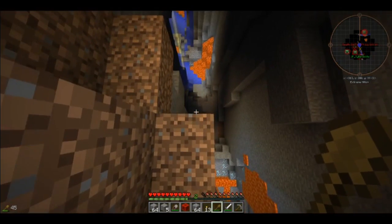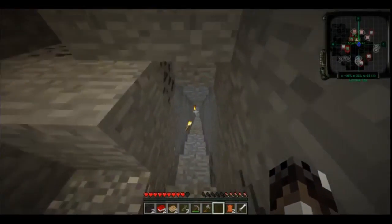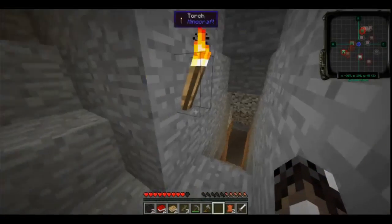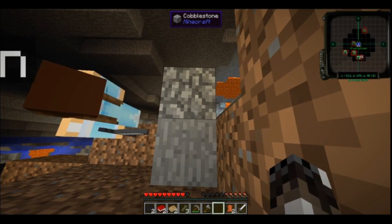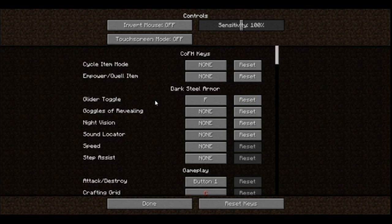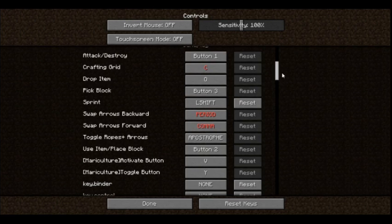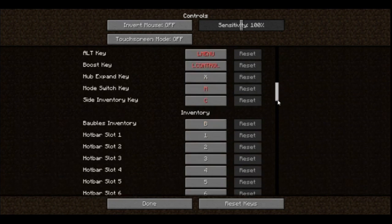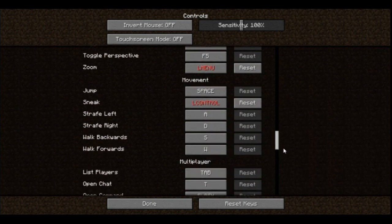I'm just gonna empty out my inventory and come down. Going down - wow there's a lot of coal down here. There's a left turn going down, and holy crap - my sneak key isn't even turned on. That's the same problem from earlier: the control key for crouching got double-mapped to something else - the alt key - because of IndustrialCraft.